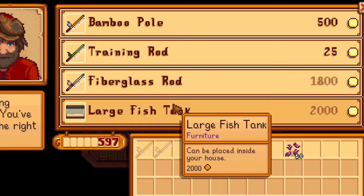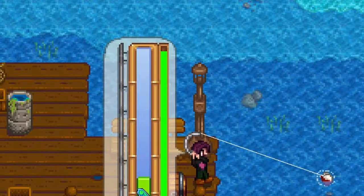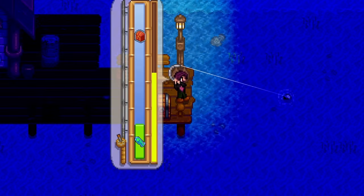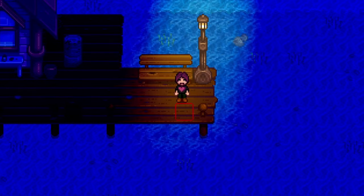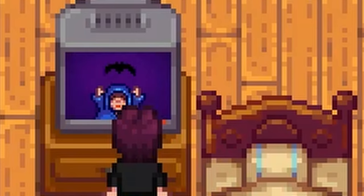With level 2 in my pocket I headed straight to Willy and bought the improved fiberglass rod, some bait, and a bit of trout soup. If you have trouble reaching level 2 fast enough, go for a training rod — it makes perfect catches way easier. Bait and the fiberglass pole are a must-have, so get this done before Willy closes at all cost. I continued fishing at the beach till I passed out, and got a diamond worth 750 gold from a treasure chest on day two.